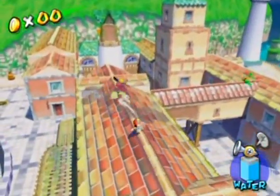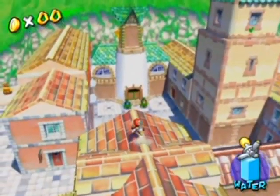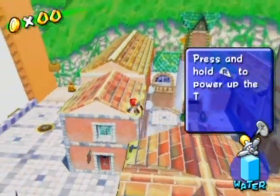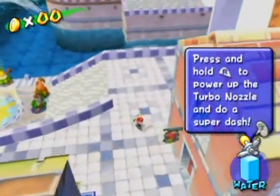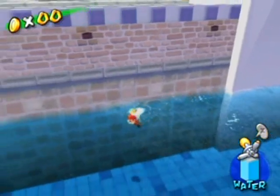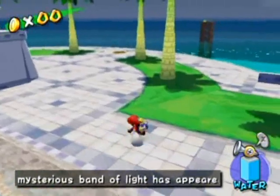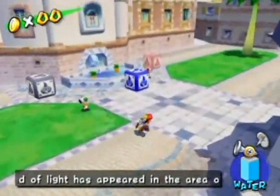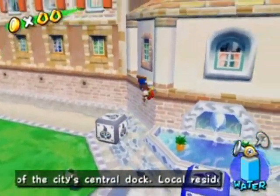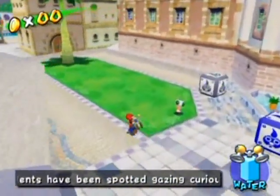You need the turbo nozzle to get the shines in Delfino Plaza, so don't think that you can avoid getting this for a 100% run. Let's go back to Peanut Park. Way over here by the start is where you can get your nozzles. We're going to be unlocking the rocket nozzle soon. The gray one is the turbo nozzle, the blue one is the hover nozzle, and the red one is the rocket nozzle. Now to Peanut Park.